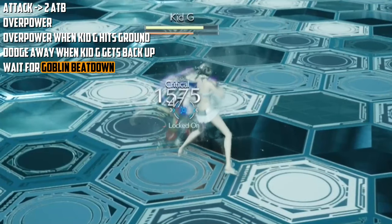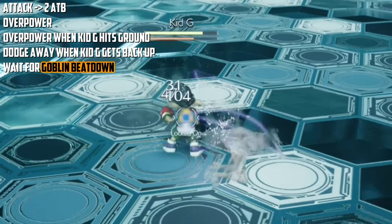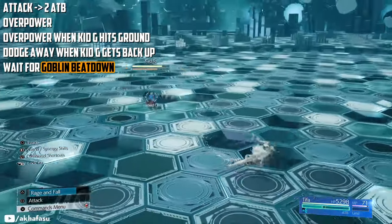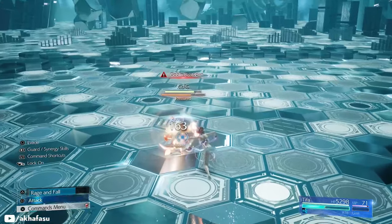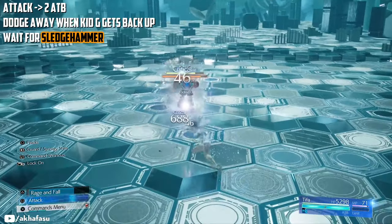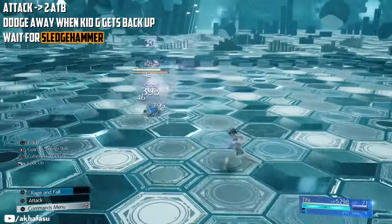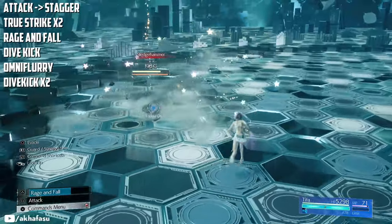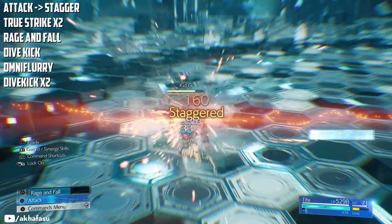Again, be careful not to keep attacking him when he gets back up. Otherwise, he will either counter you or heal up, and we don't want either of that. Wait for another Goblin Beatdown, but this time just attack him to build up your two ADBs — do not use any ability. His stagger bar should be about 90% filled. Once he does Sludge Hammer, fill up that stagger bar completely and do this series of attacks.